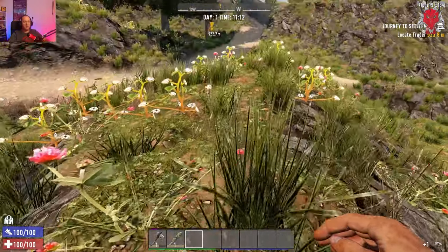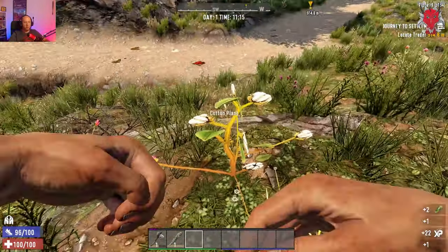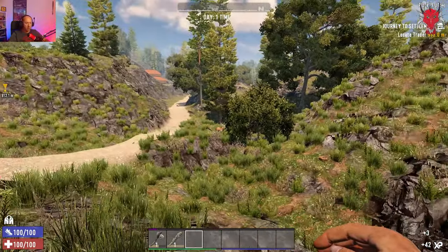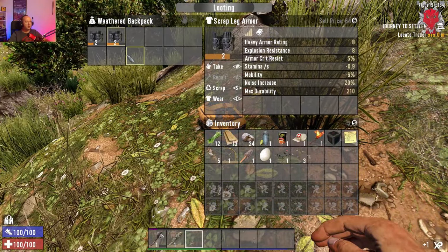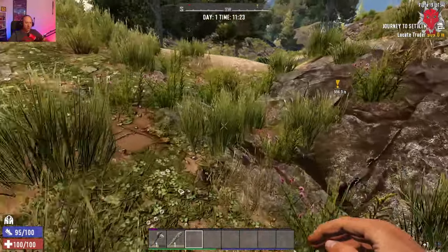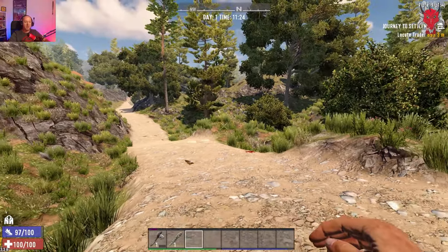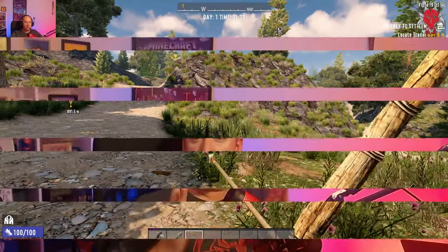Sprinting also drains your food and water — watch those icons on your HUD. Being level one, I'm picking up every rock I see. You can also collect cotton and chrysanthemum — those will be useful later. Found a backpack — loot it and keep anything you can sell to the trader. There's a buck nearby; you can kill and skin it for meat, leather, bones, and animal fat. I do have my bow and arrow for that. That's the end of episode one — next episode covers the trader, and after that the perk system. Please like, share, and subscribe!